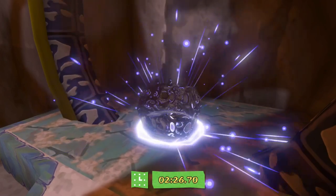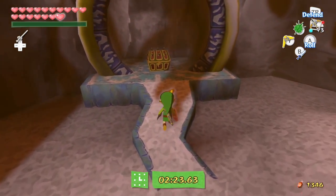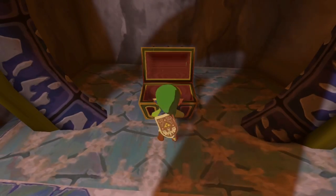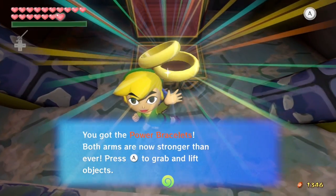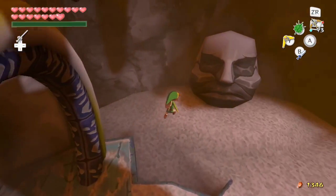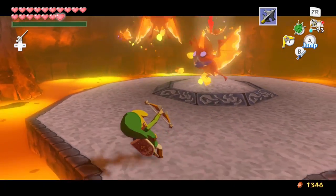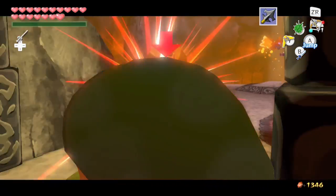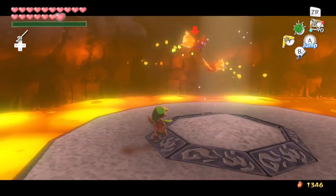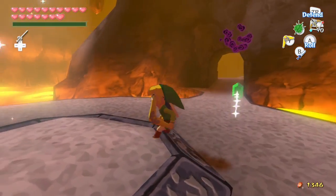Defeating all the enemies causes a chest to spawn, and we are very interested in this chest - it's in fact the whole reason we came here. Breaking it open will reveal the power bracelets. Both arms are now even stronger than ever - press A to grab and lift large objects. So if we ever see faces on rocks like this, we can grab them and throw them, allowing us to have free access to Headstone Isle. That's why it's called headstones - because the stone is shaped like a head, not like a gravestone. The timer goes away as well once we finish the challenge, so we're free to roam now and just need to leave.